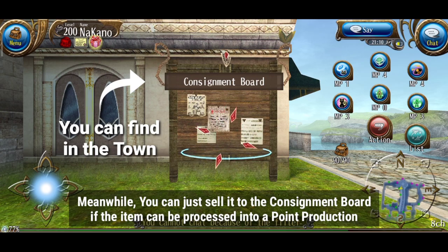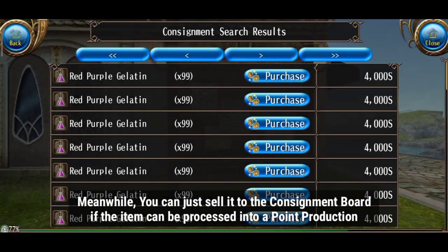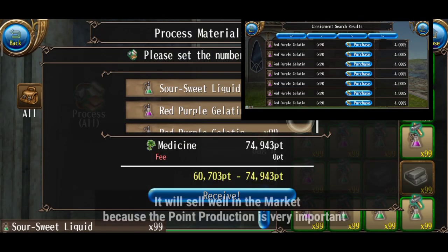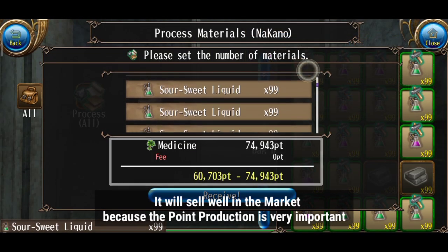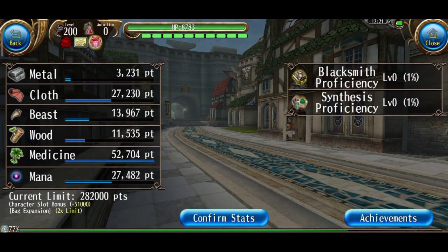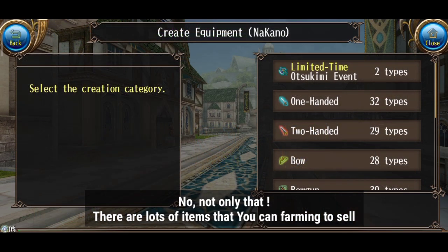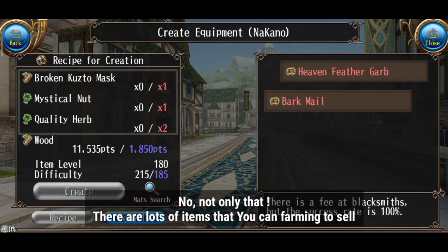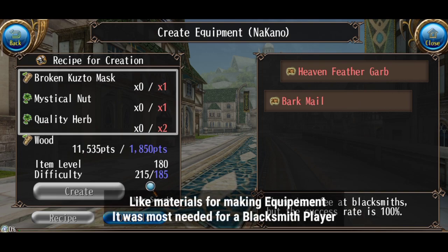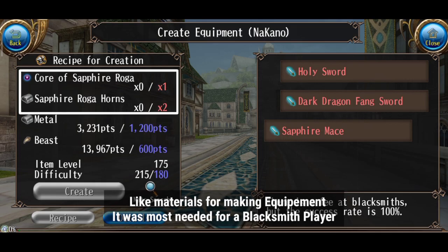Meanwhile, you can just sell it to the consignment board if the item can be processed into point production. It will sell well in the market because point of production is very important. Not only that, there are lots of items that you can farm to sell, like materials for making equipment — those are most needed for blacksmith players.